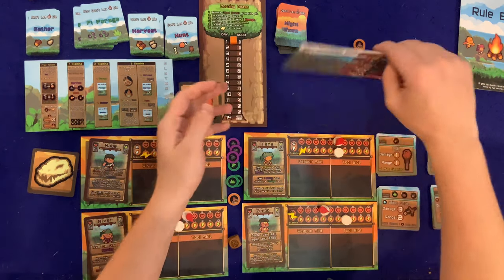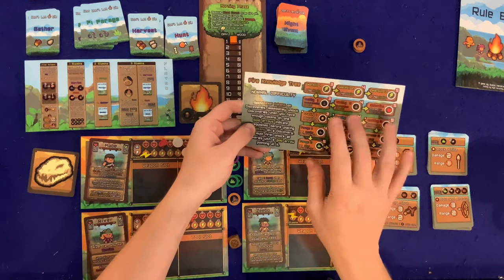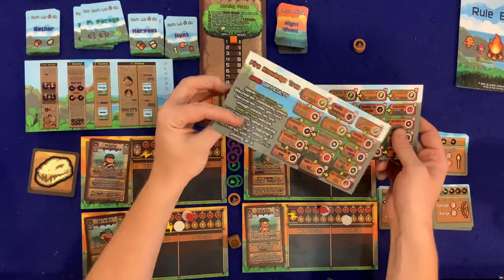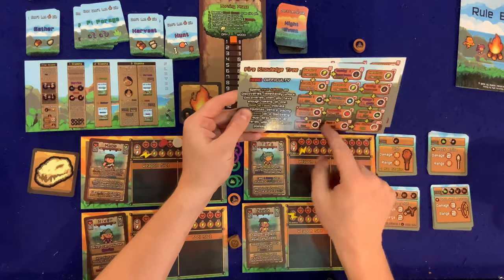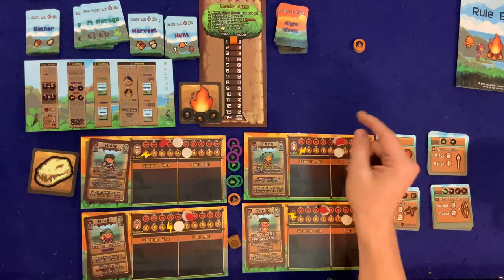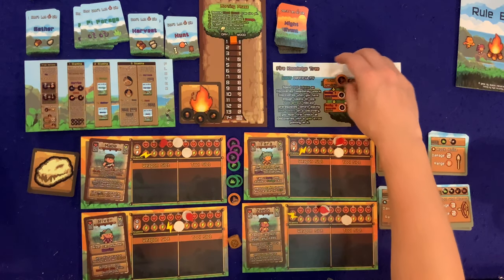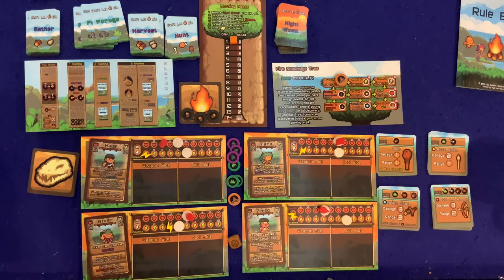We're playing the easy difficulty side; the harder difficulties have many more nodes on the fire knowledge tree, going all the way around. That was a great start! River, I take it all back — you're awesome, even though you're a picky eater.